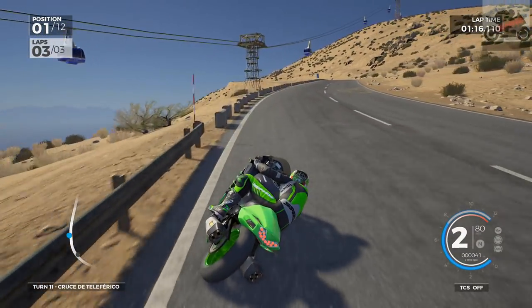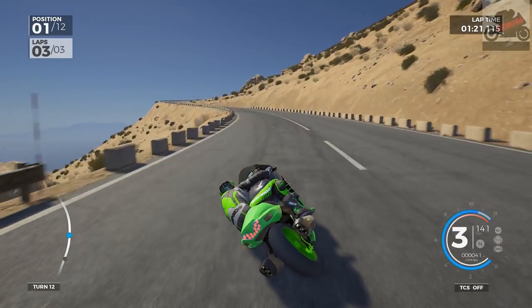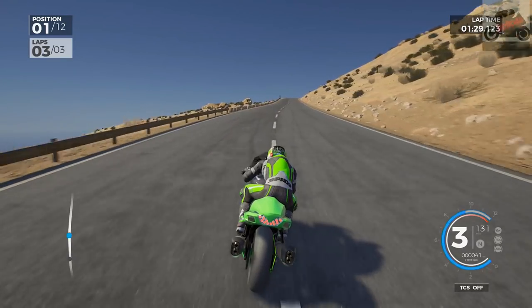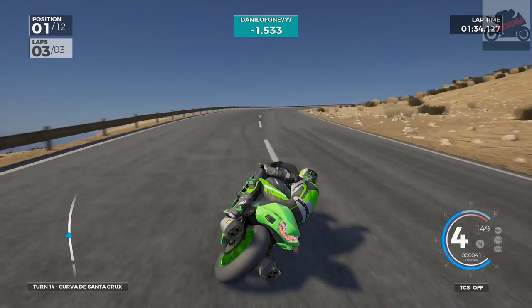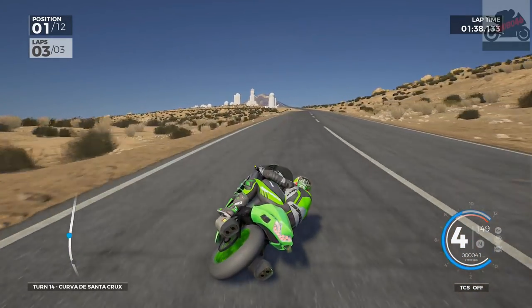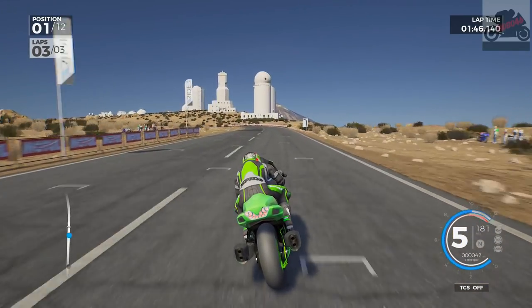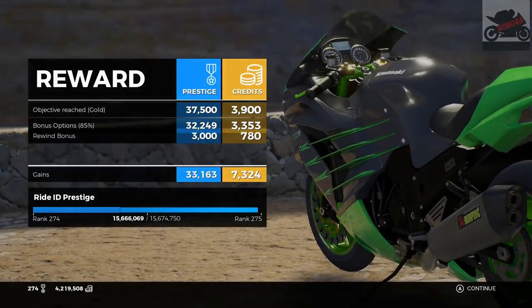Whoa — almost straight into the barrier. One corner left to go — we've got this now, 1.5 seconds. Almost on the dirt again. Here comes the line — not going to brake before it this time. Done! Glad we've done that one. It wasn't as difficult as I expected actually.